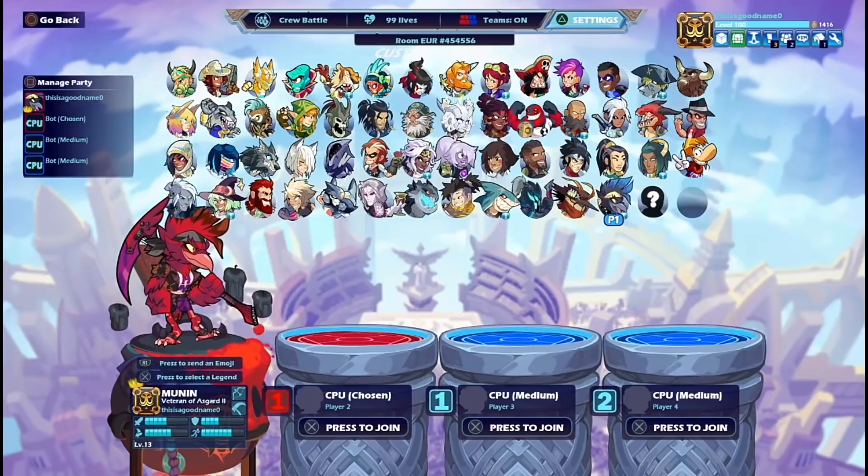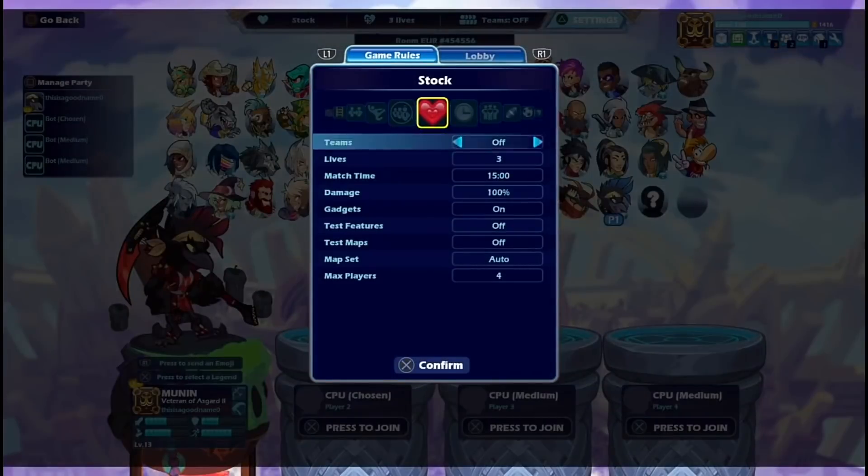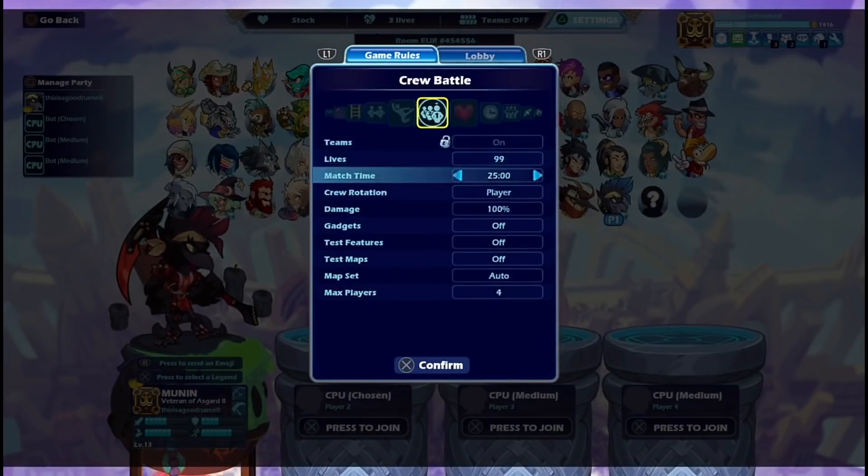Here's how it works: in normal stock mode, the max time is only 15 minutes, but in crew battle you can extend it up to 25 minutes — and the longer the match goes on, the more XP you get. The crew rotation setting means that when a player or bot dies they stay in the game until they lose all their stocks, and because it's set to 99 stocks, they won't be losing all their stocks anytime soon.